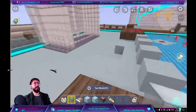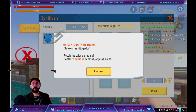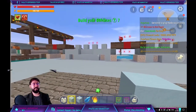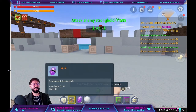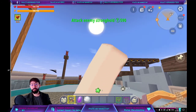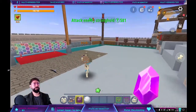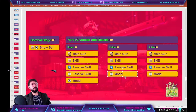Remember, every time we get into the fighting stage — which we covered in the first class — the items we are going to have in the fight are: our main gun, our skill gun, our guns, and a passive skill. As an example, my gun is going to do damage depending on the mob, my skill also does damage, here I have a bowler that can be reborn, and I also have a passive skill that heals me every time I take damage. We need to create items for each one of the players: the main gun, the skill gun, and the passive skill. Then we'll create the model.